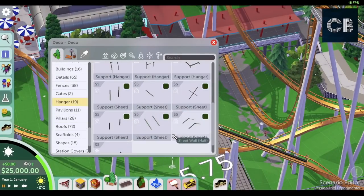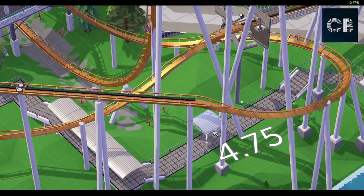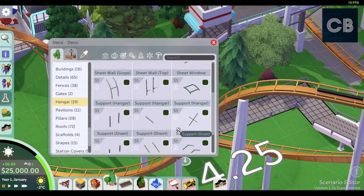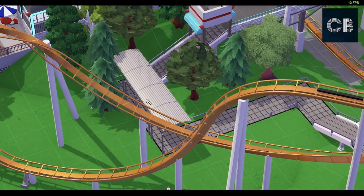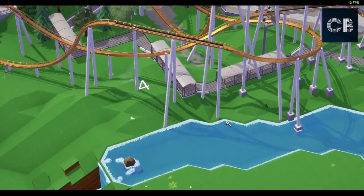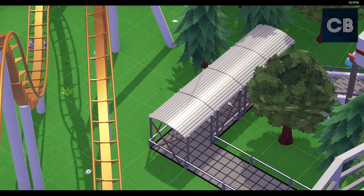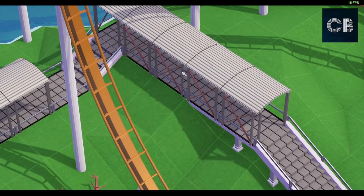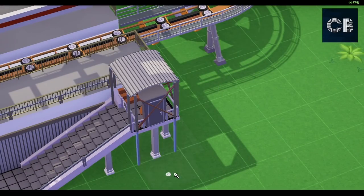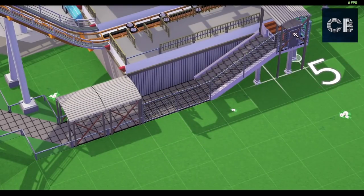I'm just making a nice entrance into the queue line for the ride. I wanted to make like a bomb, as you saw me do at the very beginning, by using some of the shapes and pieces, but I couldn't quite make it look right. So I scrapped that idea and just gone for a more generic entrance, which kind of matches the station of the ride. I'm also putting in some covers on the queue line. The queue meanders around the bottom of the layout around to the station, kind of passing through the supports.